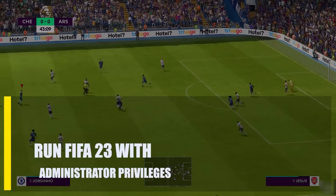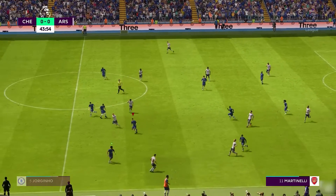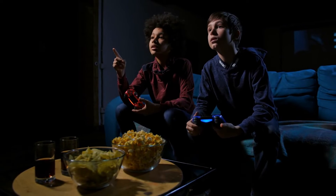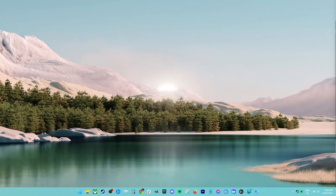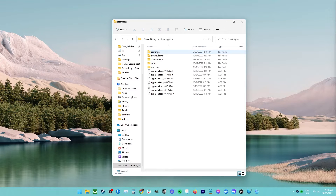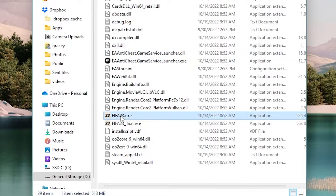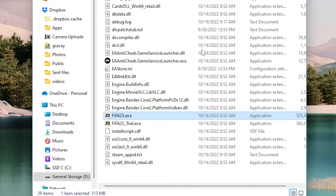Next, run FIFA 23 with administrator privileges. It's possible that certain programs need more extensive access to files in order to function correctly. You can try running FIFA 23 as an administrator to see if it fixes the unrecoverable error. Make sure FIFA 23 and your game launcher are closed — check Task Manager if necessary. Go to the installation folder of FIFA 23. Find the fifa23.exe file, right-click on it, and select Run as administrator. Wait for the system to launch FIFA 23 and check for the problem.